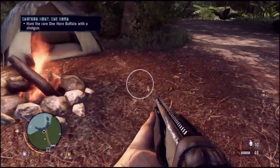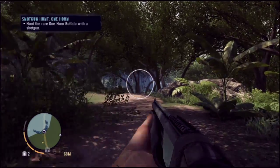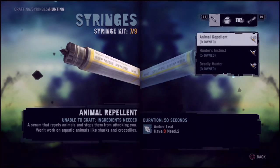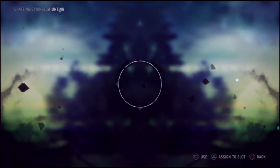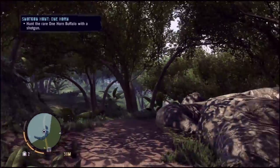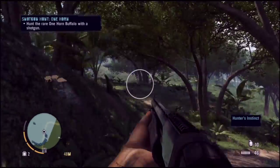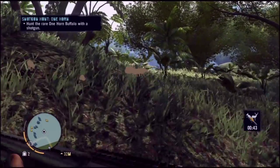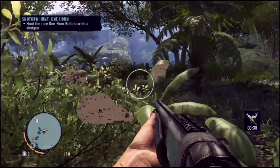I guess I'll spoil what it is, or you probably already know. I was hoping for a rhino because I haven't fought one in this game — I knew they weren't in here, but when I saw 'one horned,' since the wallet was the first item I finished upgrading, I was like, what could it be? I thought rhino — like maybe it'll be the hardest animal in the game.